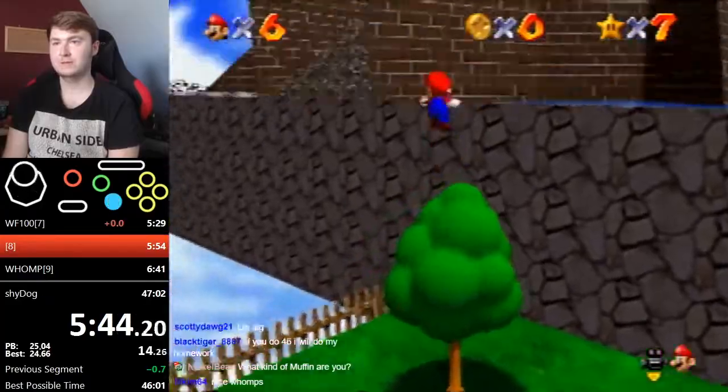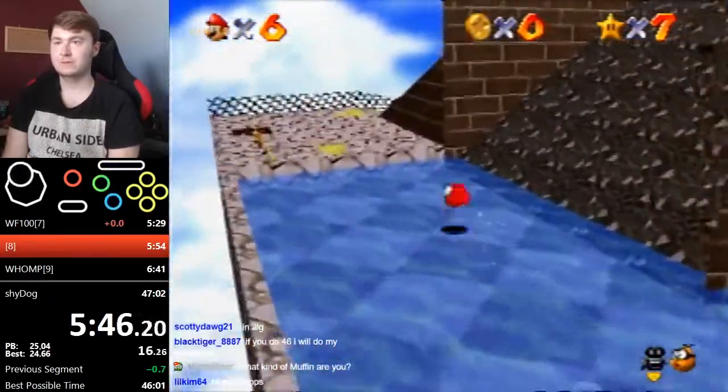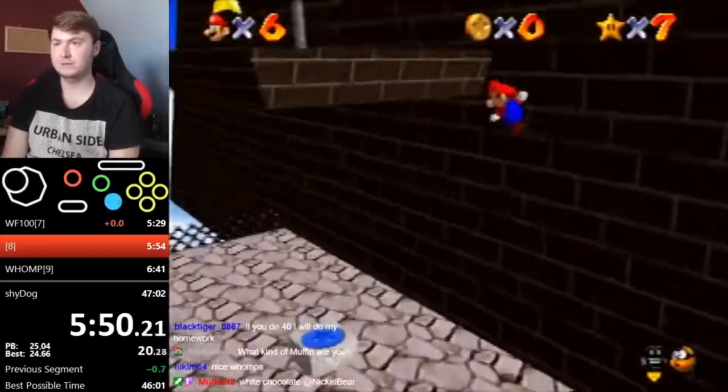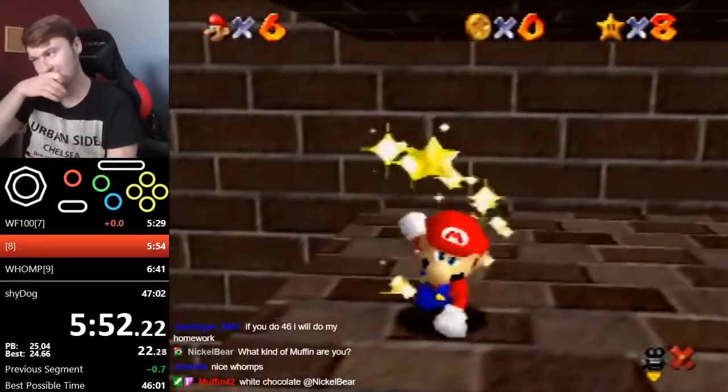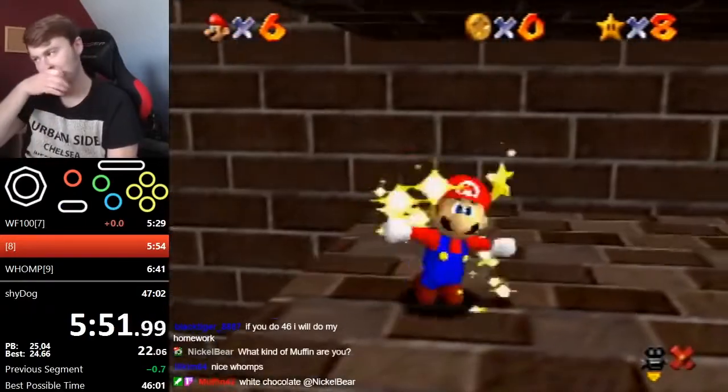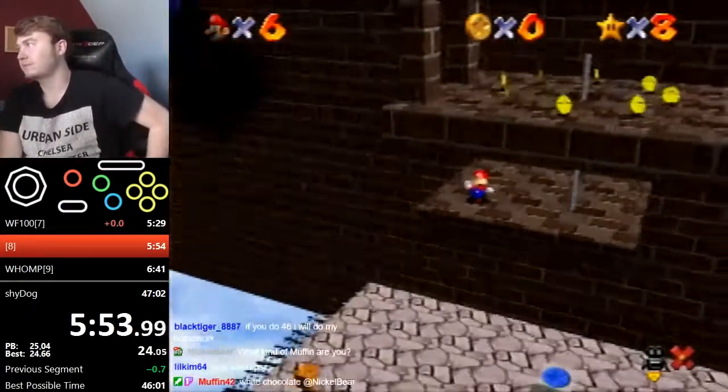Shooting to the Wild Blue is pretty straightforward — you can reach the platform the star is on with a side flip wall kick. It's also a good idea to slide kick into the star, because during that animation you can't accidentally grab the nearby pole.